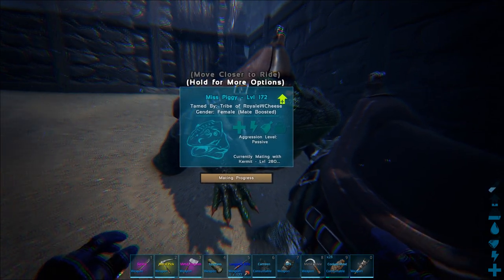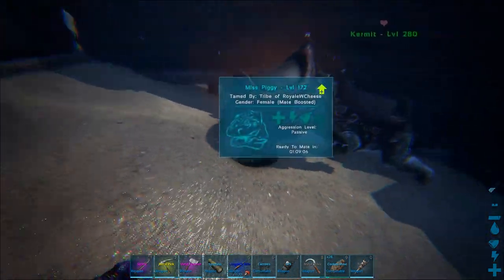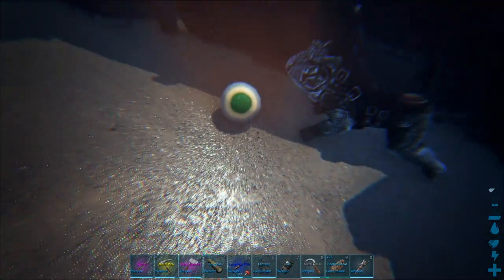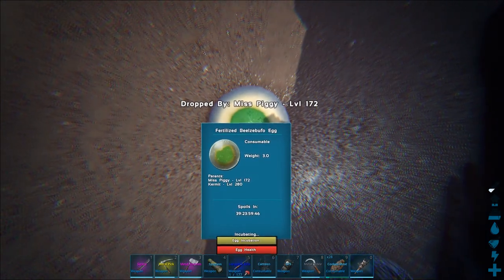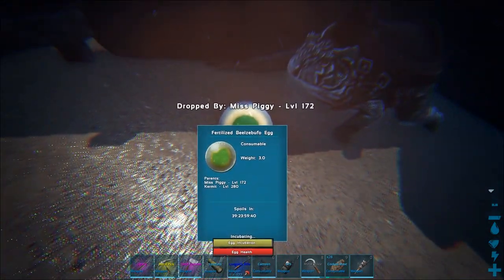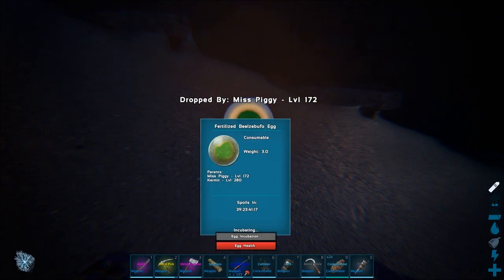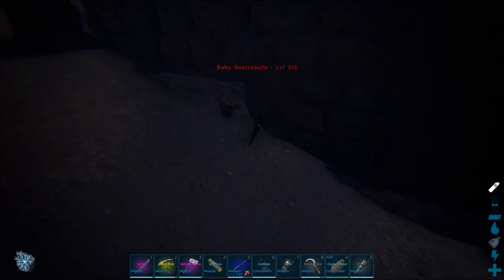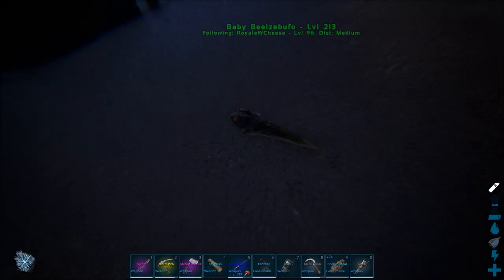We get an egg! It looks crazy — and it incubates right in the water, already incubating. We wait around and then it hatches — it's a tadpole! I was just joking when I said that, I didn't think that was actually going to happen. It's a little tadpole with a little tadpole tail!